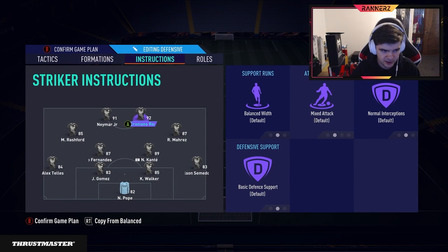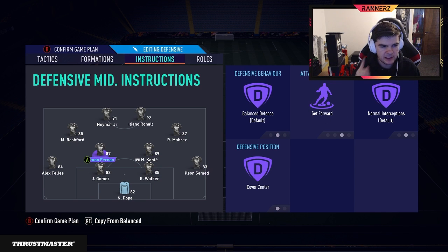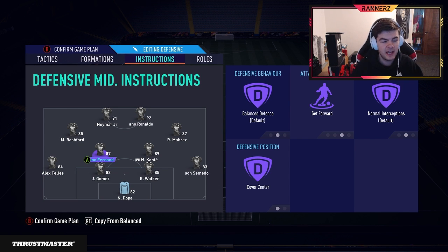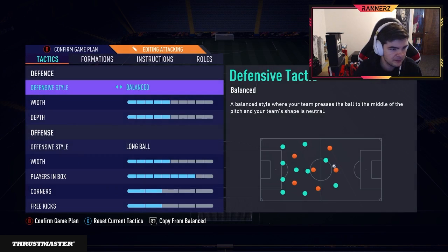For the player instructions: nothing on the strikers - you want them just chilling because this is for bad gameplay. If they're running through and you can't time through-balls, you're screwed. The wide cams just get into the box across - nothing too crazy. A big one here is Bruno's on get-forward, not even balanced - get-forward. He basically becomes your CAM in this attack and is essential. With four attackers in front of him, if one of your strikers has the ball Bruno makes runs into the box. It's crazy - he runs through unmarked and you just pass to him and shoot.